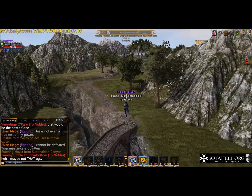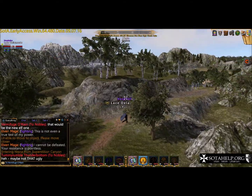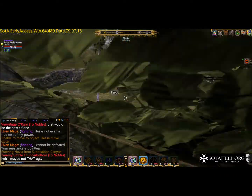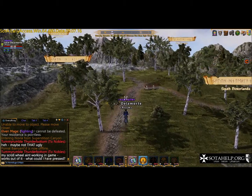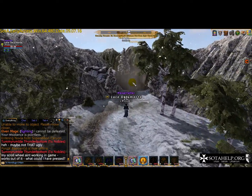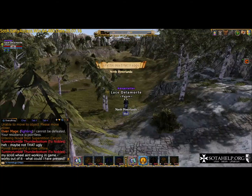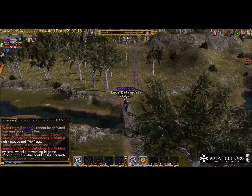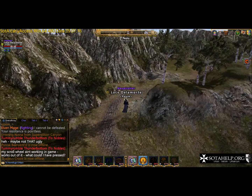We're just going to do a quick flyby, and Resolute is another city we'll cover because that's where you can break down all the loot you just got. If you're coming from central areas like Brittany or Owls Head, another way to get to Highvale quickly is through Sanctus Spine. That one is considerably harder for low-level players - there are a lot more mobs. Keep in mind, as of release 33, these scenes and their difficulty could change.